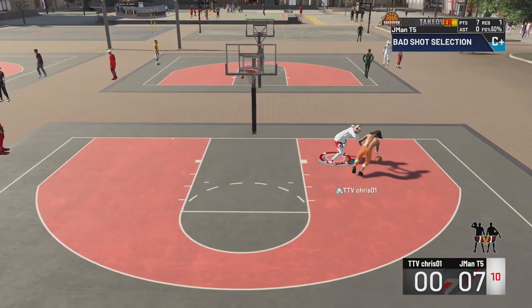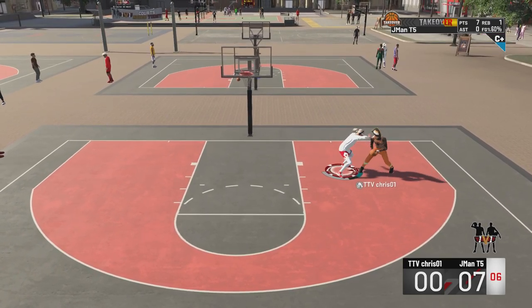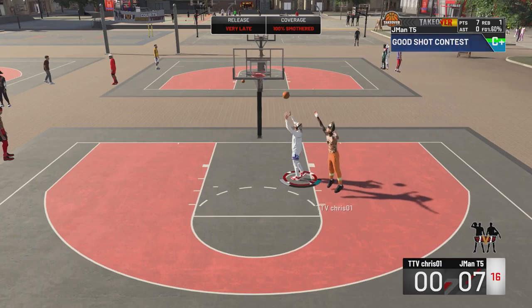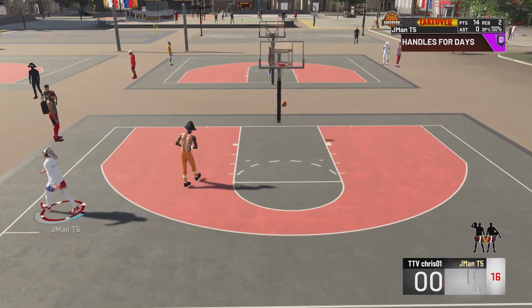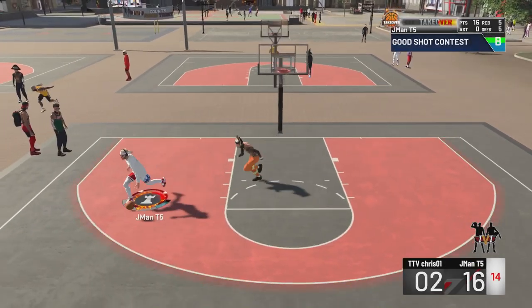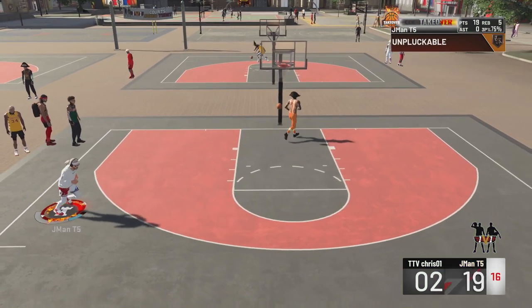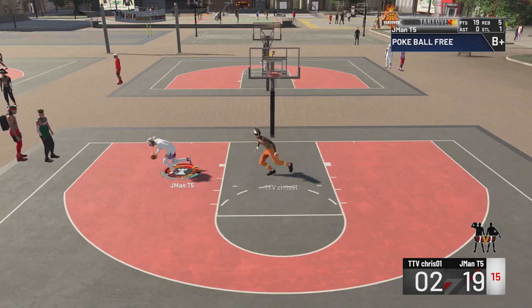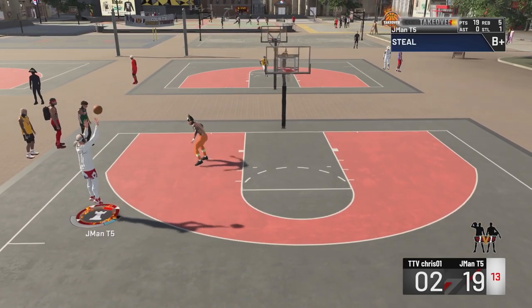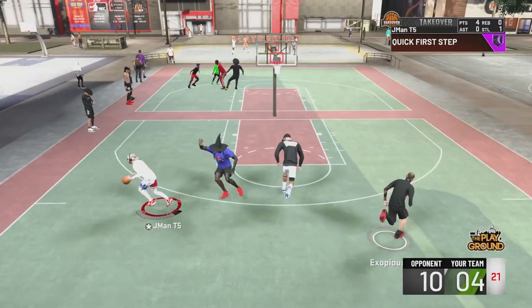You already know we got the defense. Make him pick up his dribble — he's going to have to take a terrible shot. I didn't lose a single game on this one-on-one event with this guy that doesn't even have max badges. Just five shooting badges, and I am greening like crazy. I get this steal and I'm going to green another three. Nothing he could do.